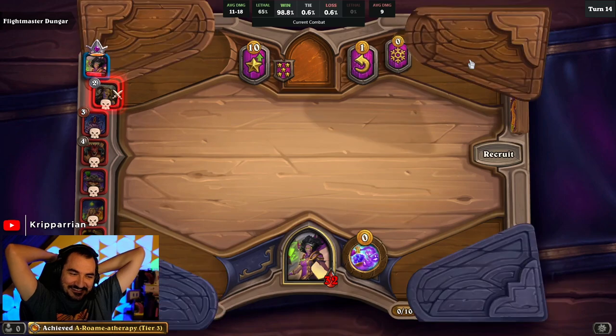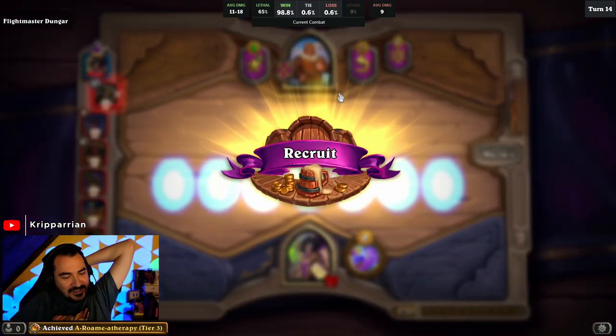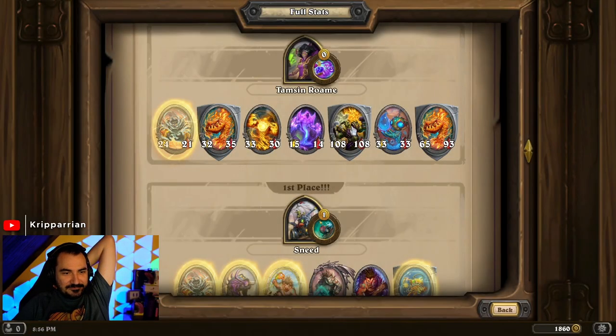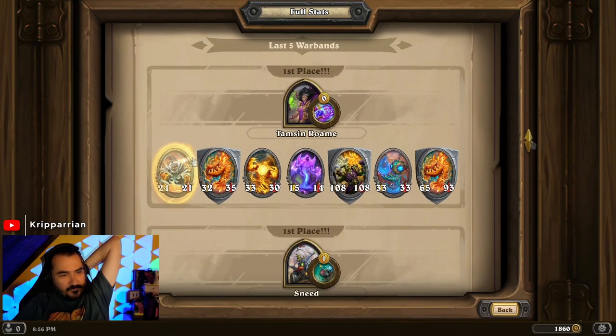Okay. Oh — first try achievement, let's go! Nice. Look at that — that's my biggest Master of Realities, and it's my first Tamsin run game. That's pretty good. It wasn't that lucky — I went Elementals on turn 11.